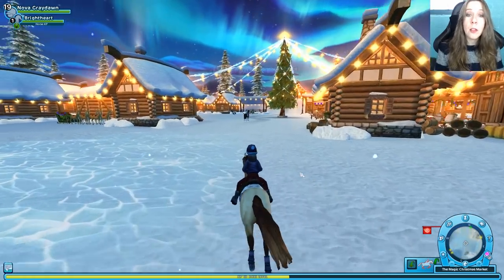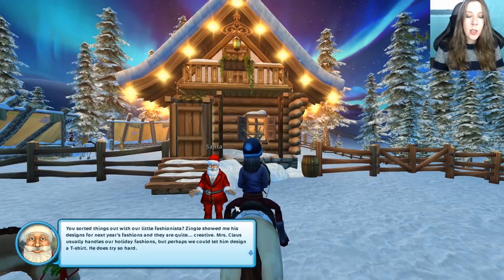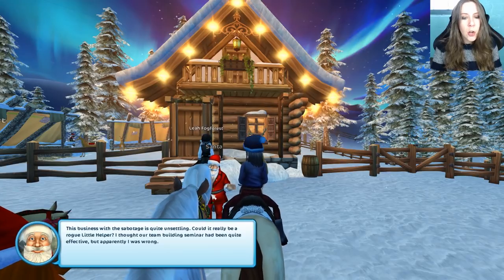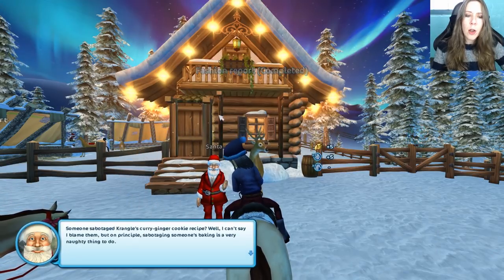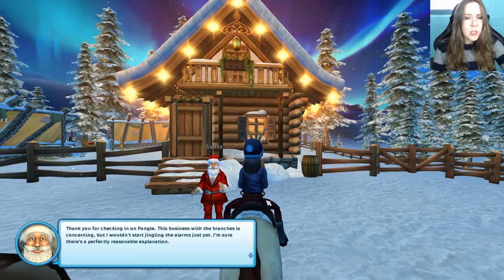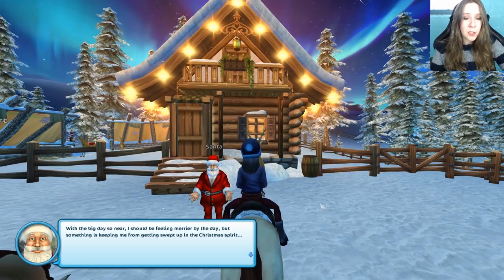Now we have three little helpers who all feel as though their job has been sabotaged. Hmm. You sorted things out with our little fashionista. Zingle showed me his designs for next year's fashions — they are quite creative. Mrs. Claus usually handles our holiday fashions, but perhaps we could let him design a t-shirt. This business with the sabotage is quite unsettling. Could it really be a rogue little helper? I thought our team-building seminar had been quite effective, but apparently I was wrong. Someone sabotaged Krangle's curry ginger cookie recipe? Well, I can't say I blame them, but on principle, sabotaging someone's baking is a very naughty thing to do.